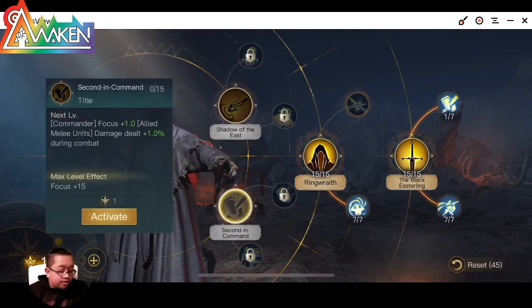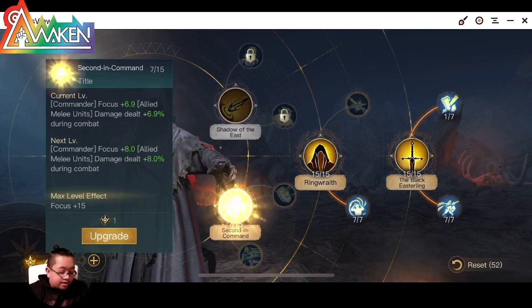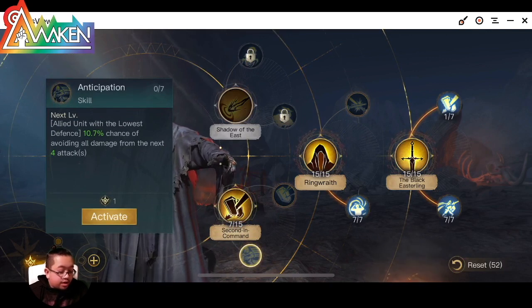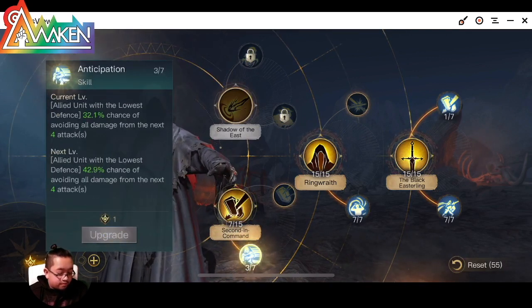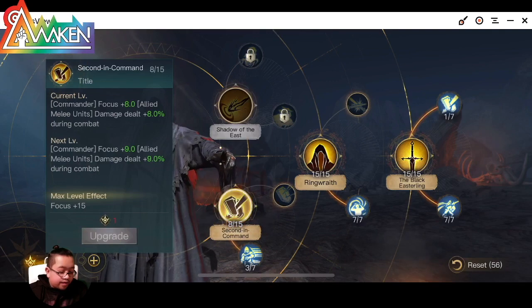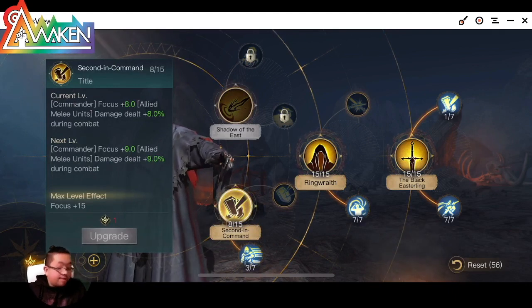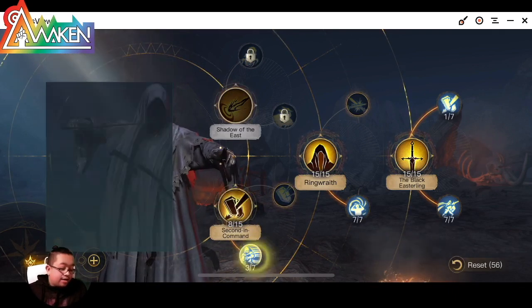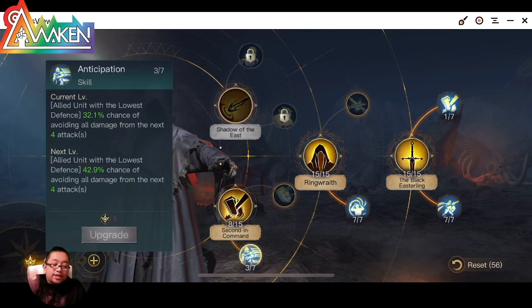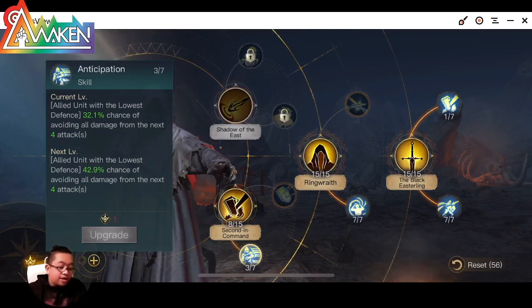Next, we want to do Second in Command for the extra damage it deals. From there, we want to get Anticipation. It's either we go one path or the other, but I'm going to go here — you get more damage, and more damage is good. We also want to be able to take less damage. The point is to stack damage, so you have to survive longer — the more you survive, the more damage you're going to do.